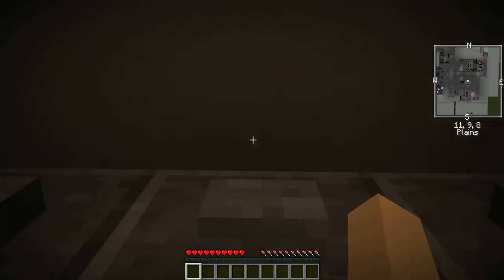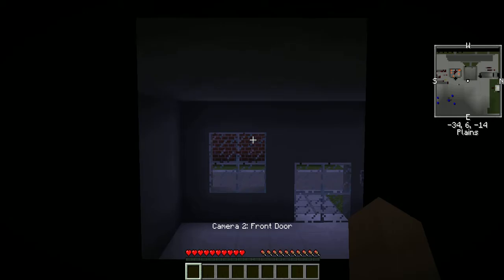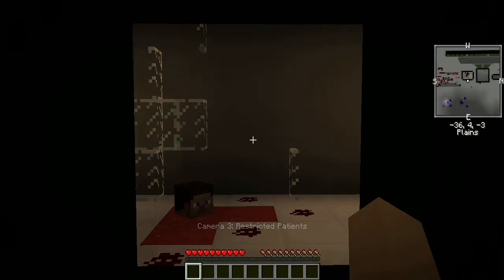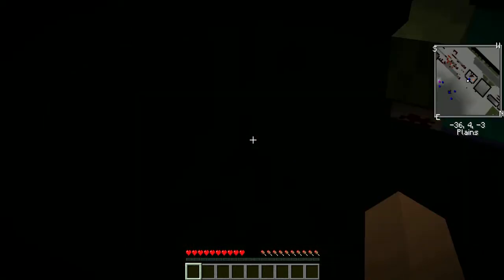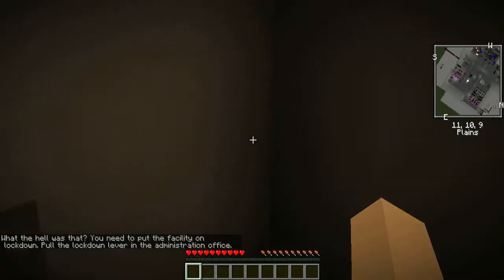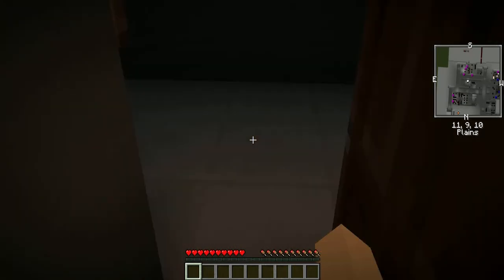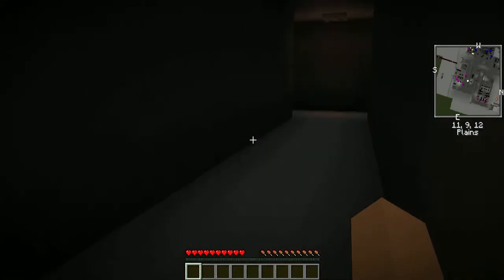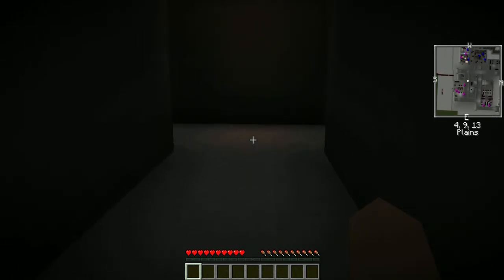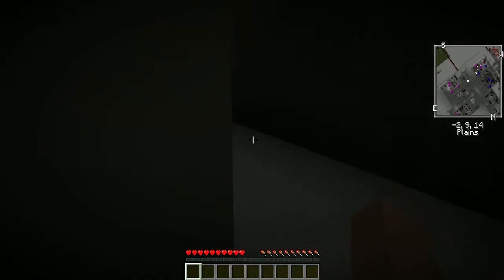Camera two: front door, everything looks good. Then camera three — oh no, there's a head and blood! That scared the crap out of me. You need to put the facility on lockdown — pull the lockdown lever in the administration office. I've got to get to the office. This is scary; I need a weapon and I don't know where the office is.